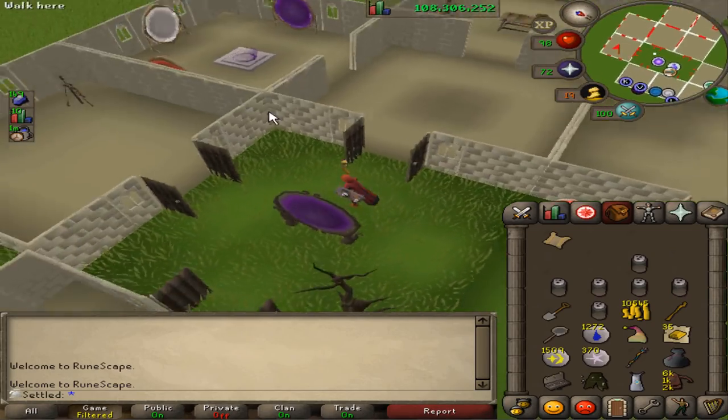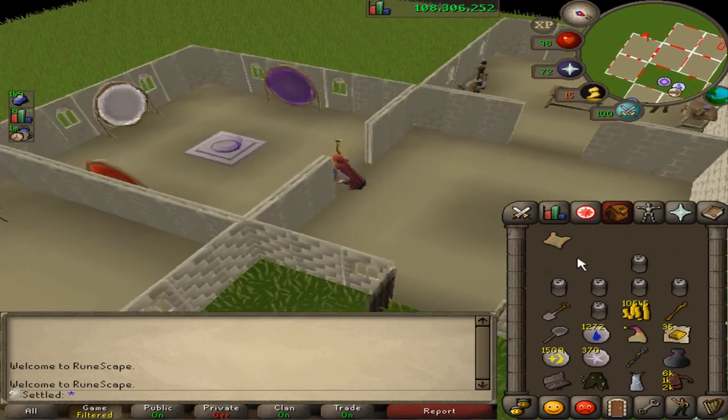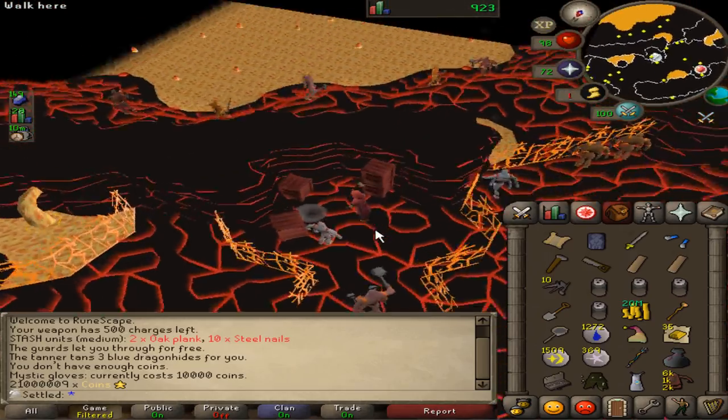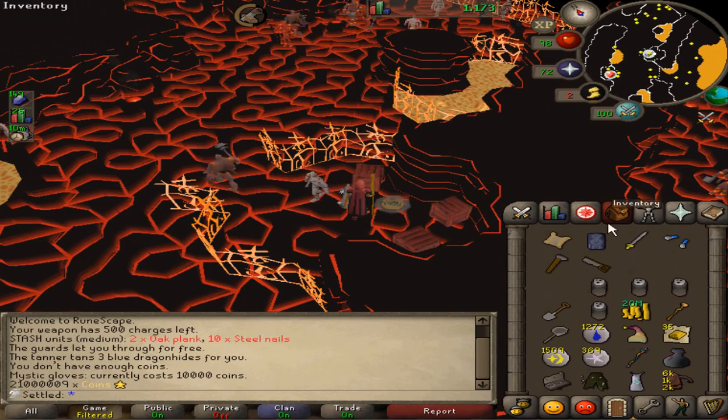I actually get the opportunity to build my first medium stash — I just need a few things. The blue dhide body will take the most time, so let's go get it first. Medium stash coming in. I'll probably want to build all of these when I'm hunting for ranger boots, so one at a time.